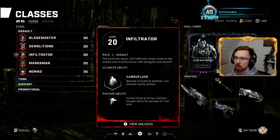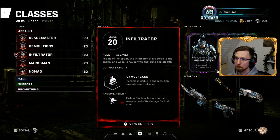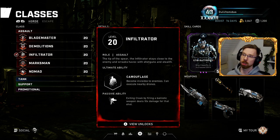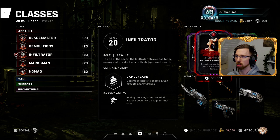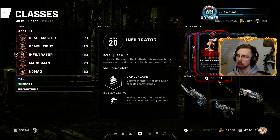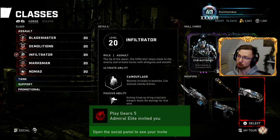Infiltrator — one of my favorite classes, because it's shotgun heavy. The passive ability: exiting cloak by firing a ballistic weapon deals ten times the amount of damage for that shot, which allows you to almost one-shot a Swarmak on Master difficulty. You spawn in with a shotgun of course. For cards, I use Stim Batteries, Blood Resonance, Enhanced Stim, Laceration, and Reaper. This, to me, is a God-like class.